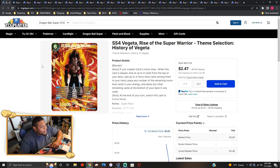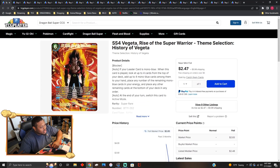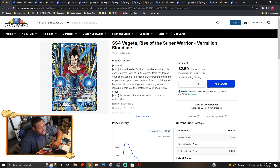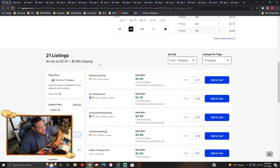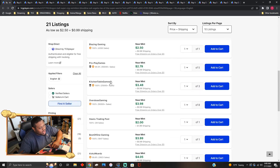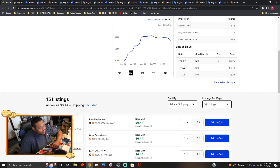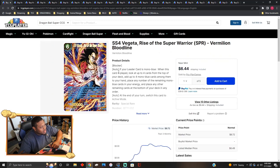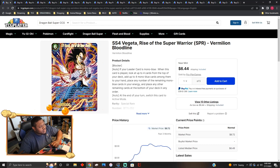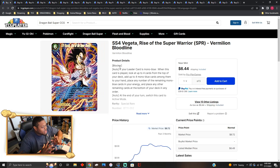SS4 Vegeta Rise of the Super Warrior is going for about two fifty per reprinted copy. This card is really good and will see play in the SS4 deck. The original SR versions are going for about two fifty to four dollars each. The SPR versions are going for about six fifty per copy. If you already have the original SPRs, keep those; if not, pick up the new ones — they look fresh.